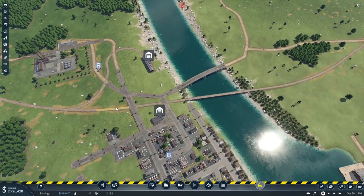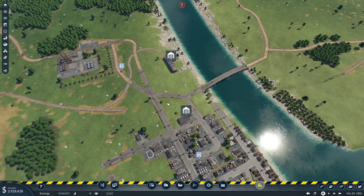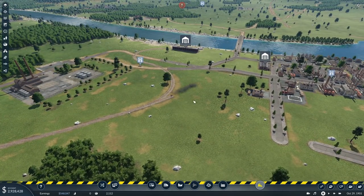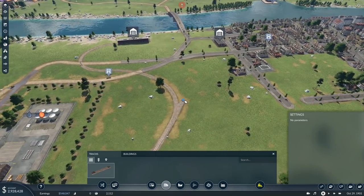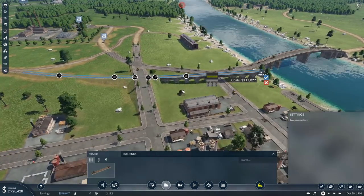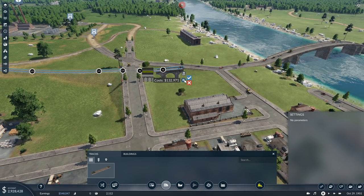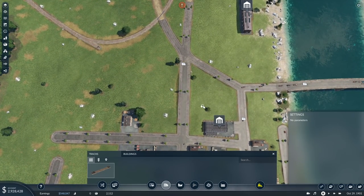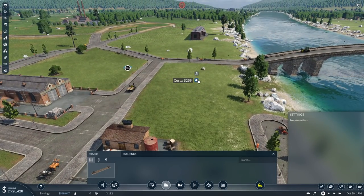Oh there it is - grain. We need to take grain there. So we could use this farm, take it to there and take it back there instead of just doing this directly. Is it unnecessary? Yes. Is it fun? I think so. That train is about to get us the money so we can place this. There we go - beautiful.